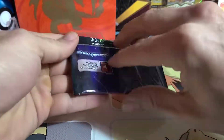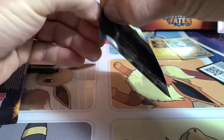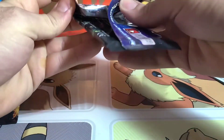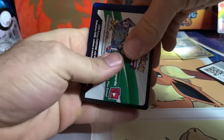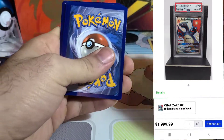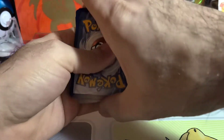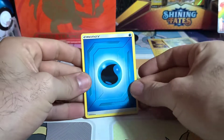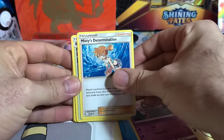The Charizard that's in Hidden Fates is definitely one of the most valuable out of all the modern sets — it's the Shining Vault Charizard, and that thing can get into the thousand-plus dollar range if it's graded. That is a hot card to pull. Here we go, code card. I get pretty excited when I open up the Hidden Fates stuff — never pulled that Charizard, but one day it's bound to happen.